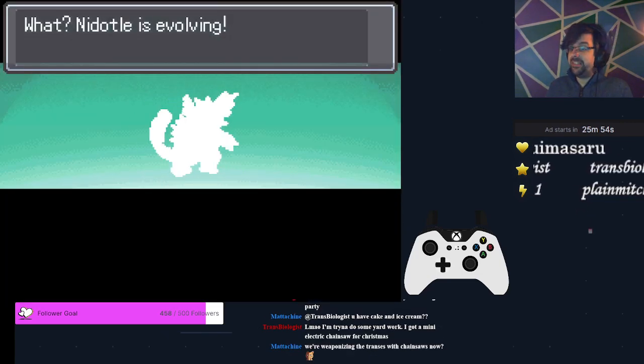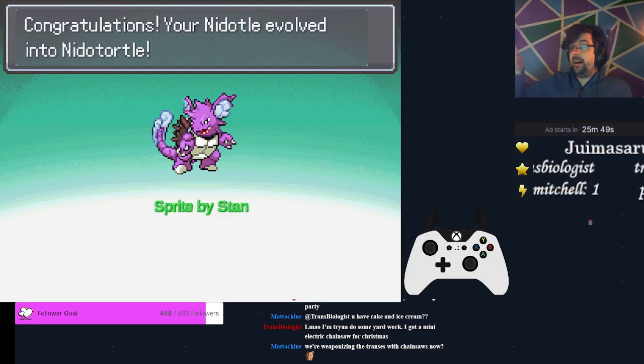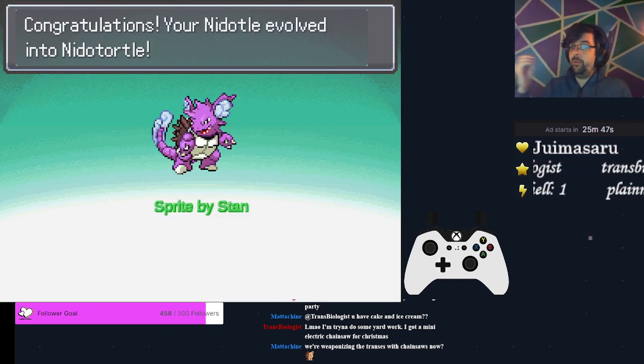Now that we're level 17, the Squirtle body is going to evolve, and now we have a Wartortle body.